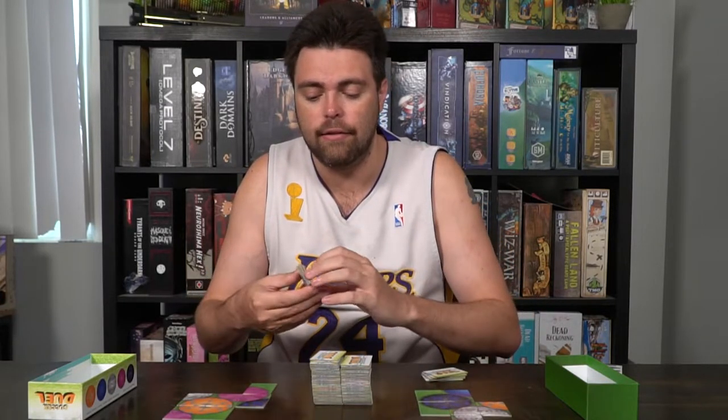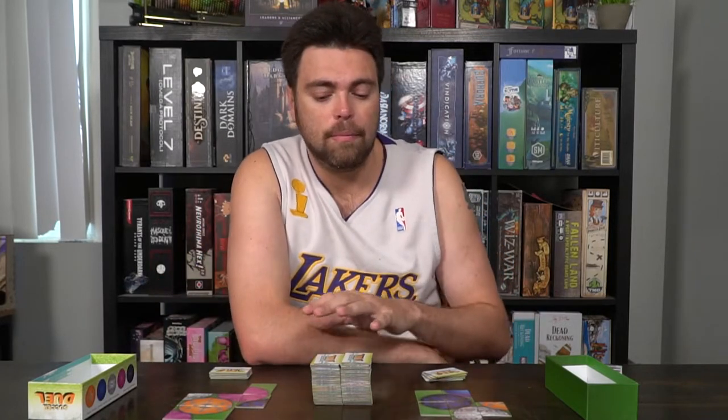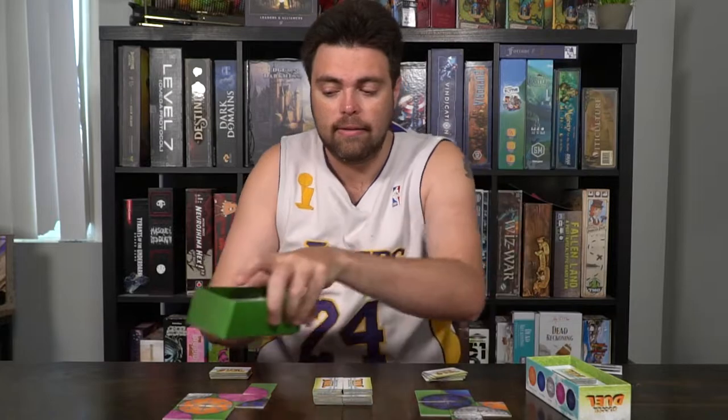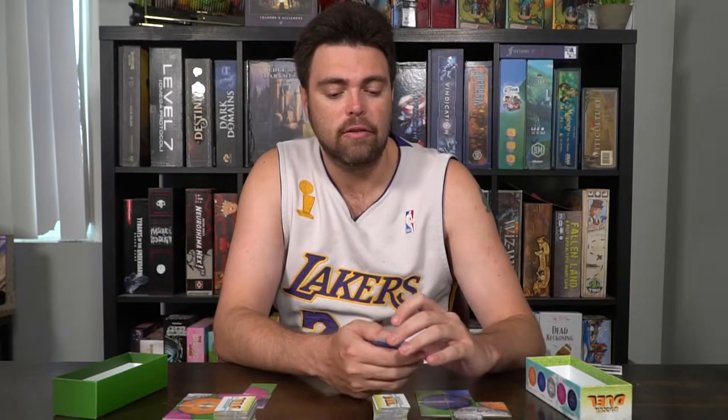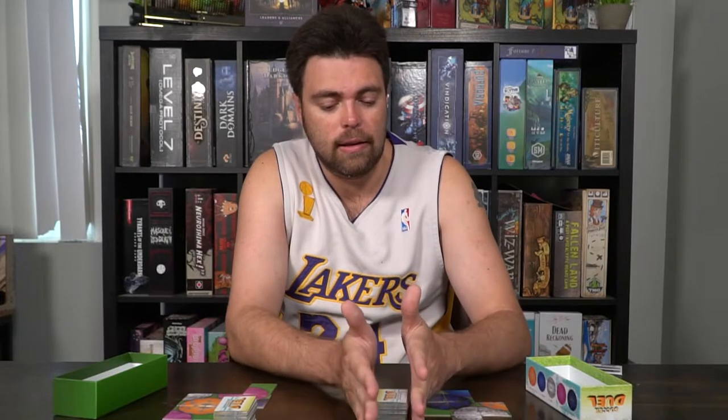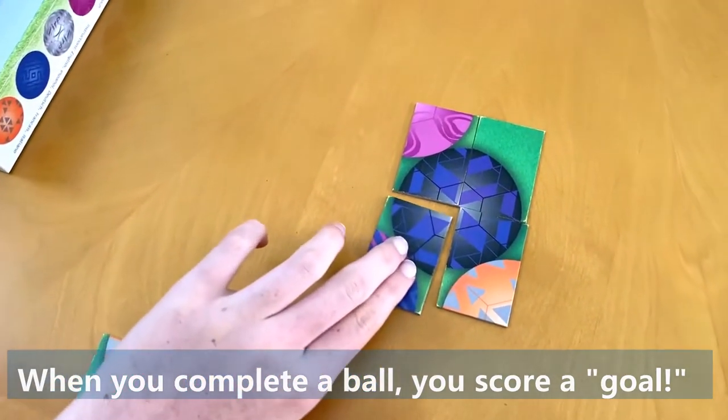Eventually the deck of tiles will run out, and you'll be left with tiles in each player's discard pile. You take the boxes and each player gets their new stack of tiles to place next to themselves. Only the player who previously discarded those tiles gets to use them — they'll draw from them and place them down to create more soccer balls, like their own personal supply. The more you discard, the more your opponent benefits in the overtime round. At the end, when both decks are gone, you score up all the goals and whoever has the most wins the duel.